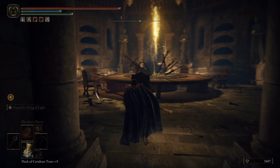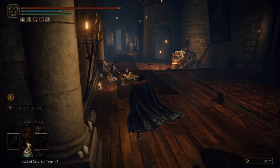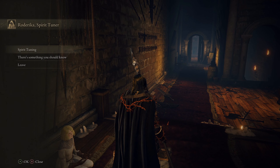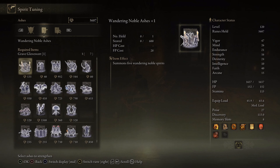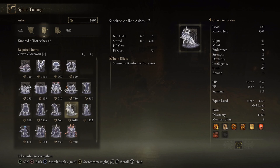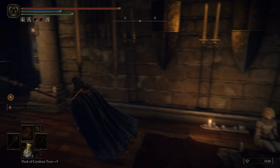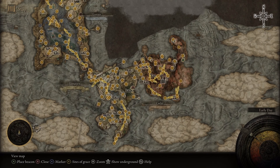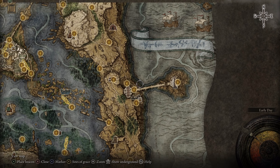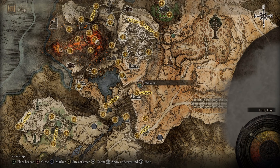Nothing else going on here? We'll check with Roderika and them — they're over this way. I don't have any spirits that I feel the particular need to level up. We could level up our Kindred of Rot, I guess — why not? Let us be gone from this place. And I guess we'll go back to Altus. So we talked to Millicent, we gave her the thing.